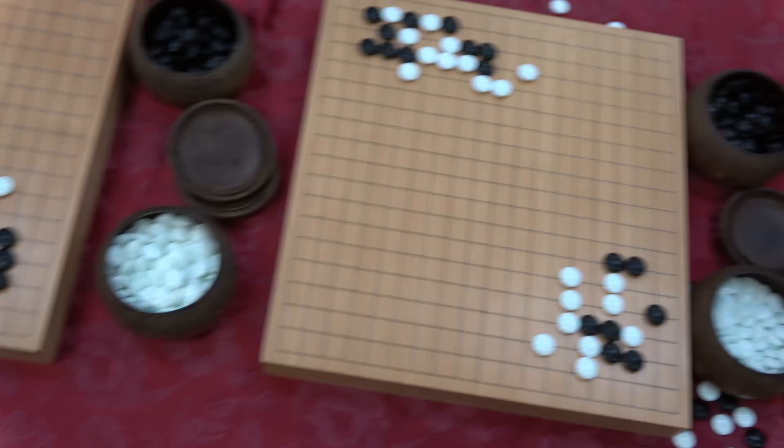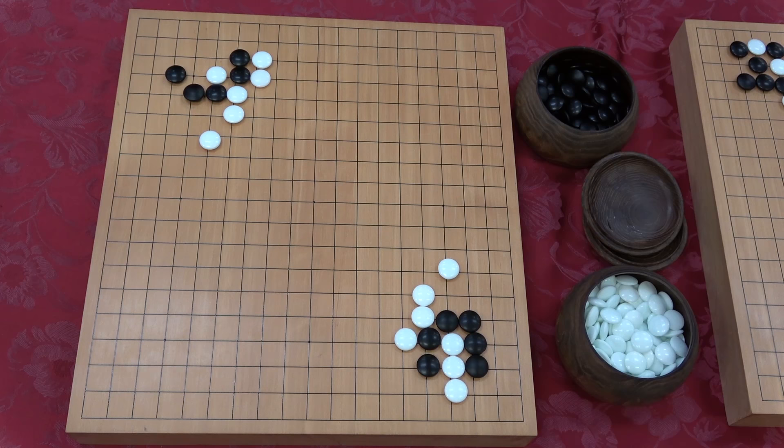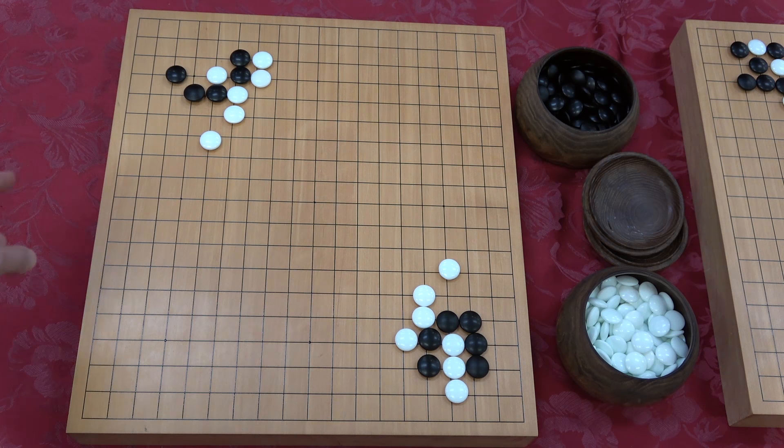Next board — I think it's my weakest problem, it's a tricky one. This one, if you know the joseki, is clear; if you've never seen it you're like 'what?' And this one gets harder if you don't know the shape.